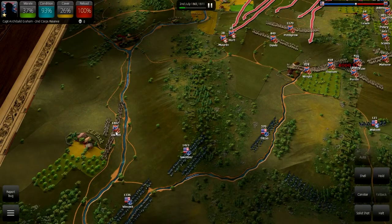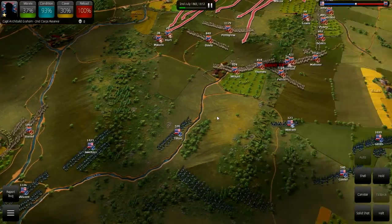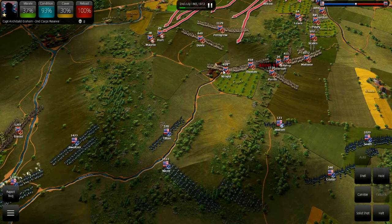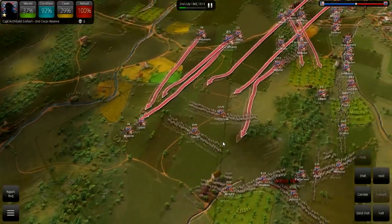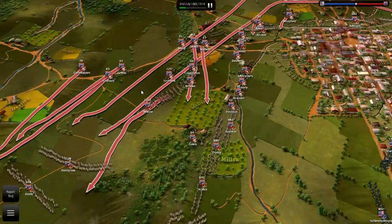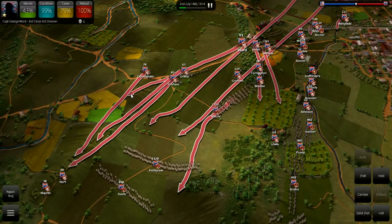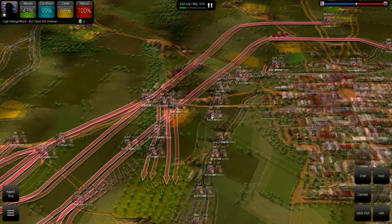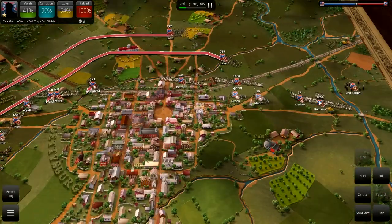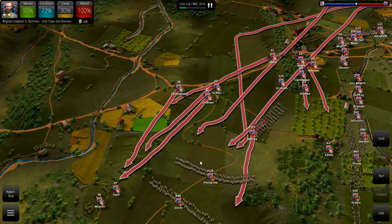Daniel's about to be outnumbered heavily here — one brigade against a ton. I need to buy time. Daniel, you're going to have to be our sacrificial lamb. Pull some artillery out; infantry's already pulling out. I'm just going to pull all of Early's troops out from this side of the map, because frankly there are no victory points for Culp's Hill.